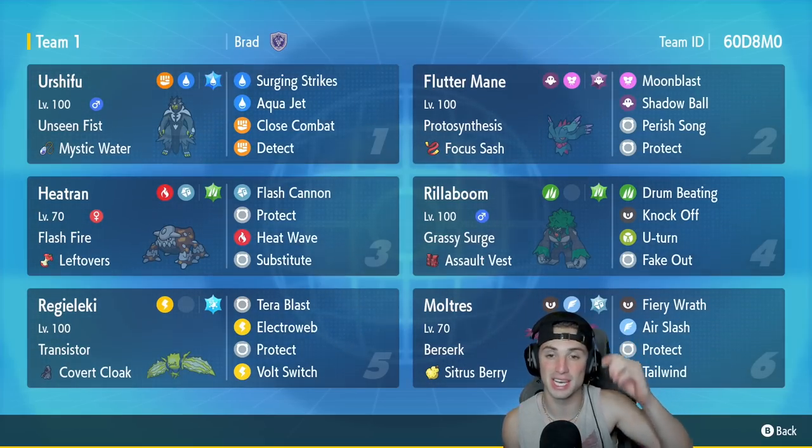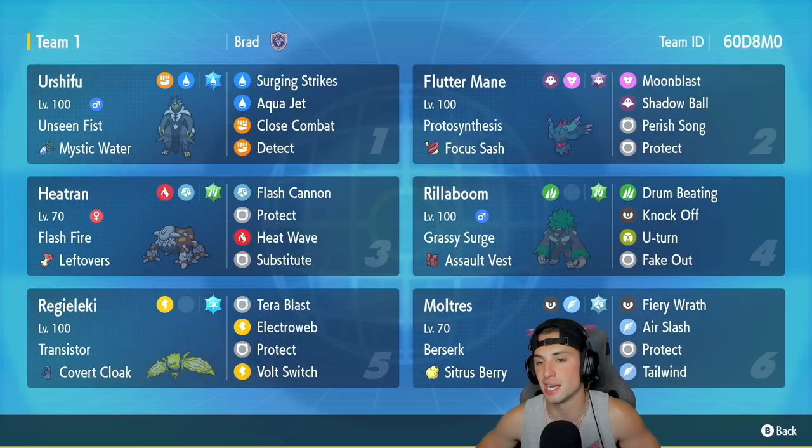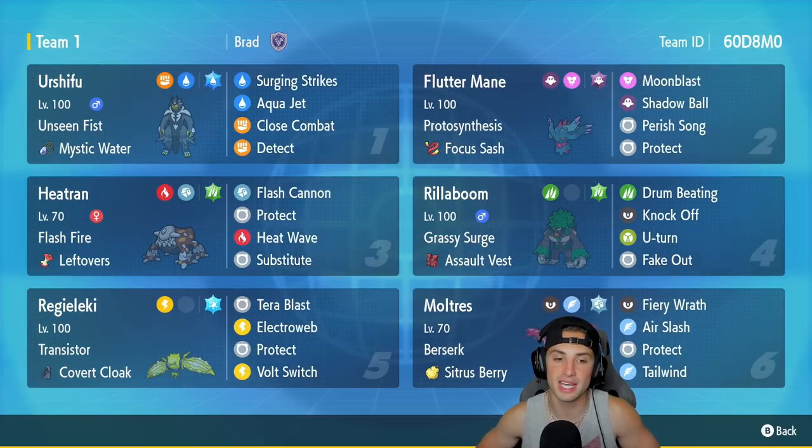Fluttermane is our second Pokemon — a little bit different with Protosynthesis and a Focus Sash, and it has Moonblast, Shadow Ball, Parish Song, and Protect — slightly different but pretty much the same. Third Pokemon is Heatran — that nice steady old reliable Pokemon. In Regulation D it is always going to be solid no matter what team it's on. It has Flash Fire, Leftovers, Flash Cannon, Protect, Heat Wave, and Substitute.